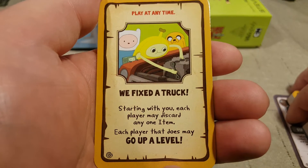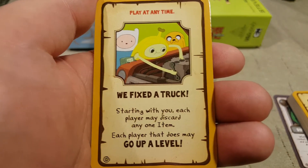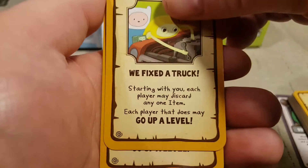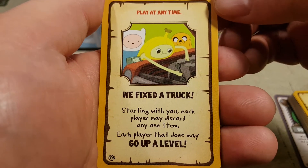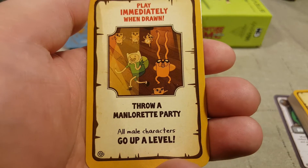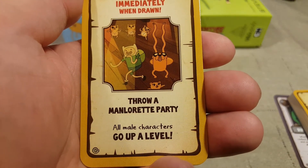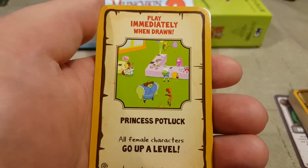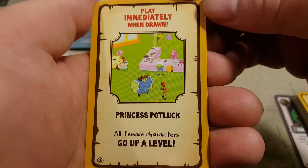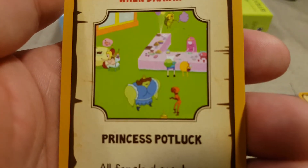Play at any time, go up a level — complete Billy's bucket list: punch that jerky camel, make some kombucha, and fix up an old car. Play at any time — we fixed a truck: starting with you, each player may discard any one item; each player that does may go up a level. I think there was an episode called We Fixed a Truck. Play immediately when drawn — throw a Manlorette party: all male characters go up a level. Play immediately when drawn — princess potluck: all female characters go up a level. I know that was an episode — I actually think that's a screenshot from the episode.